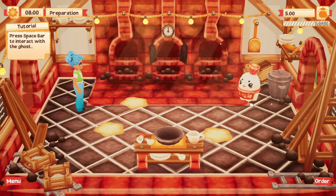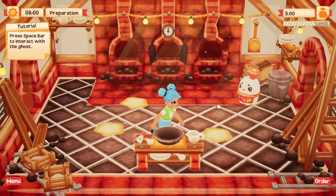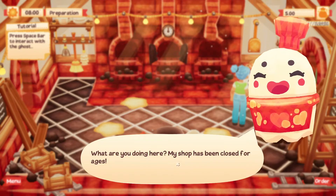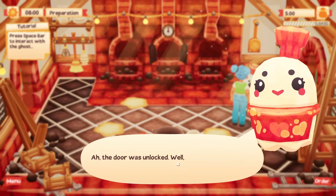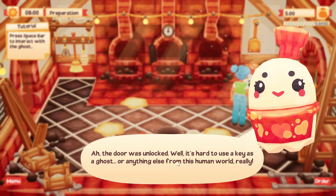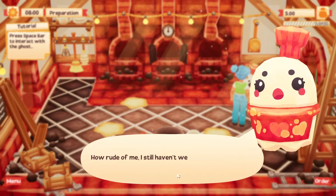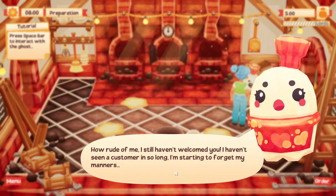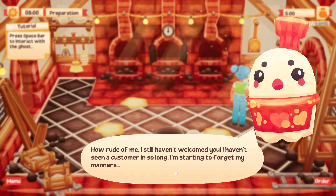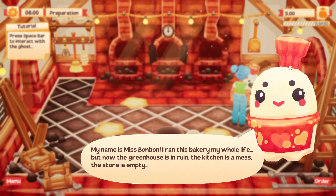Let's go in here. Oh my gosh, this is where she bakes! Interact with the ghosts. 'What are you doing here? My shop has been closed for ages.' 'The door was unlocked.' 'Well, it's hard to use a key as a ghost - or anything else from this human world, really.' 'How rude of me. I still haven't welcomed you. I haven't seen a customer in so long, I'm starting to forget my manners.' She left her little apron and her hat.